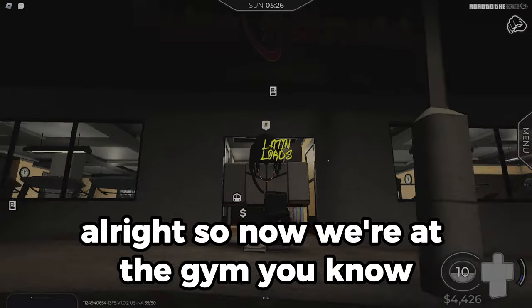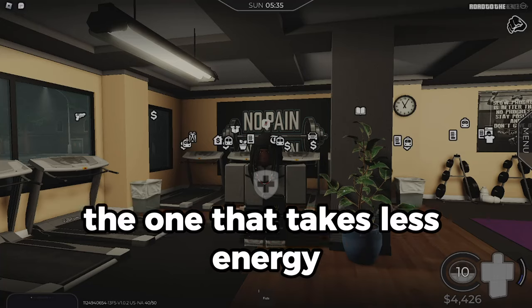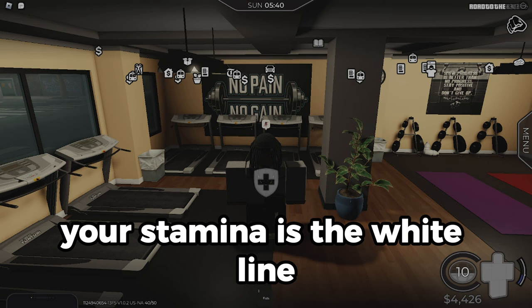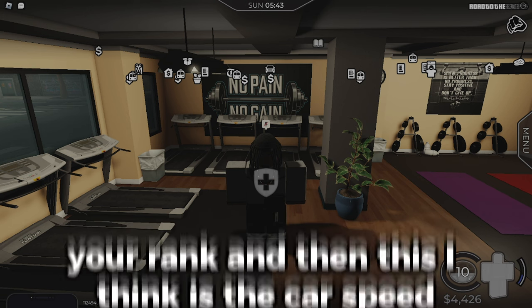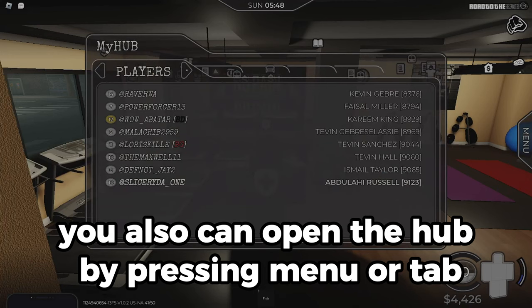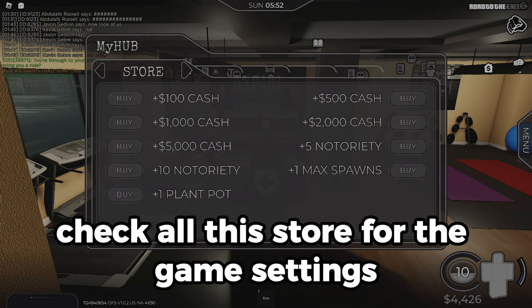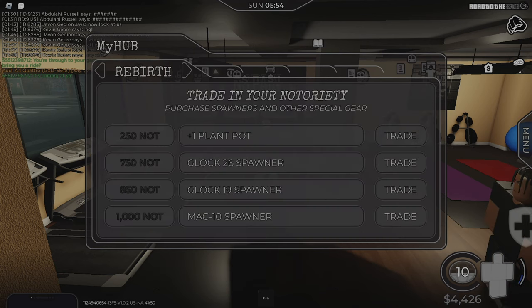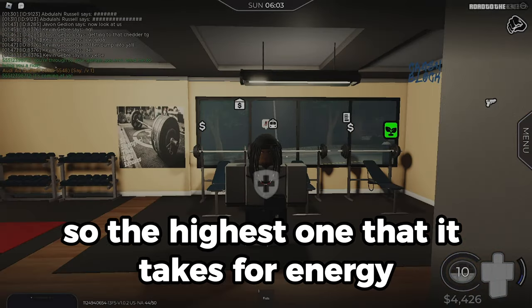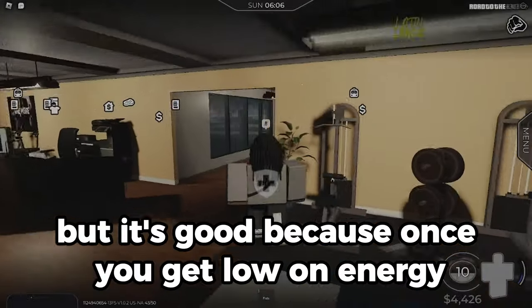Now we're at the gym. Go to the dumbbell symbol and walk in — there are a lot of options. The one that takes the least energy is the treadmill; it only uses 10 energy. Energy is the blue bar, stamina is the white line, health is your body, then your rank. You can also open the hub by pressing Menu or Tab on your keyboard to see career stats, store, game settings, rebirth, and players. The highest energy cost is benching — it uses 15 energy.